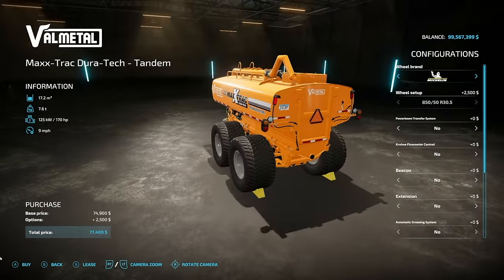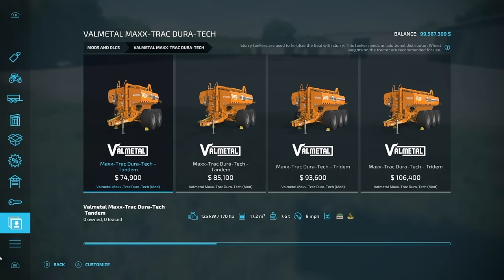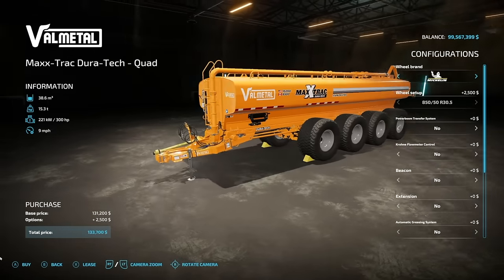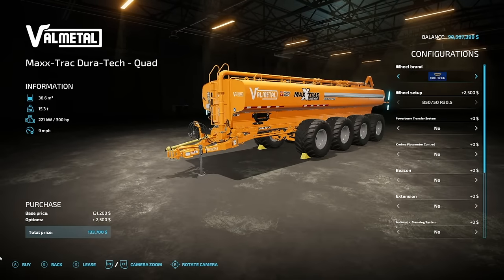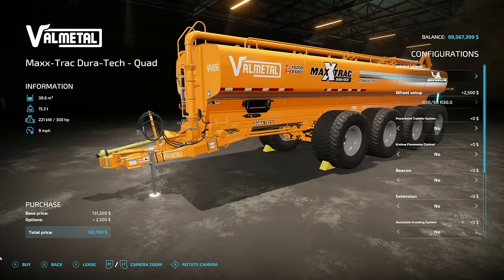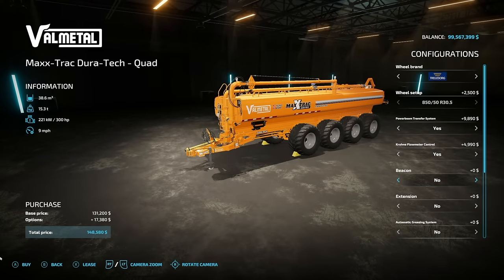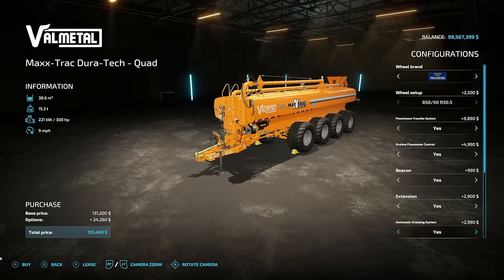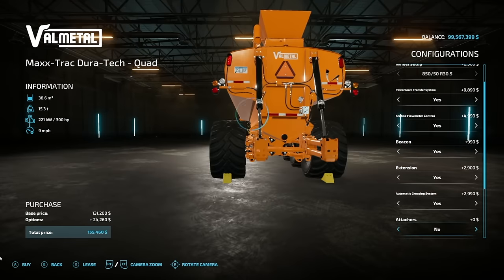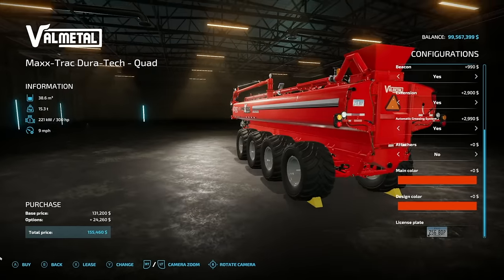Up next is probably one of the mods you're here to see: the Valmetal Max Track Dura Tech from Custom Modding. All six tanker sizes are here — 17,200, 21,500, 23,600, 28,000, 36,300, and 38,600 liters. These things are absolutely insane. Wheel brands include Michelin, Trelleborg, Redestine, and BKT. Options include power boom transfer system, chrome flow meter control, beacon lighting, rear extension, and automatic greasing system. Main colors are orange, red, and gray.